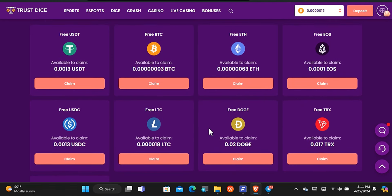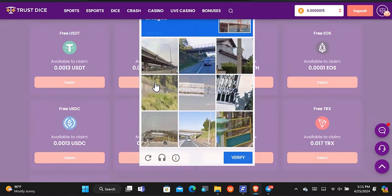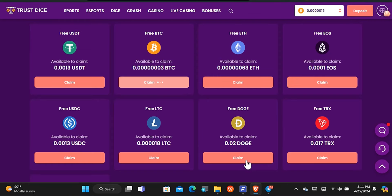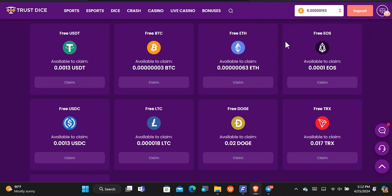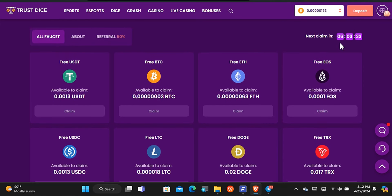To claim, for example the bitcoin, tap on 'Claim' and you'll need to solve a CAPTCHA first to prove you're not a robot. Once that's done, you'll see that your reward has been claimed successfully and added to your account balance. The claim has been completed and my account balance has increased. That's just how you get free bitcoin every six hours — come back here in the next six hours to get your reward again, as shown by the countdown timer.